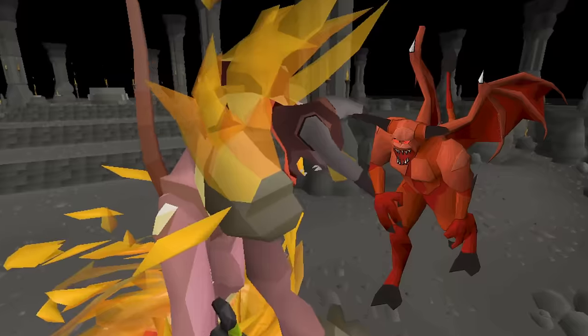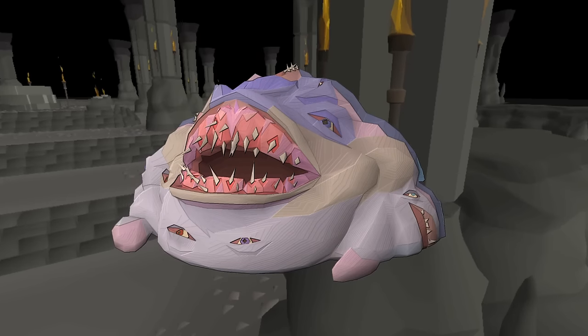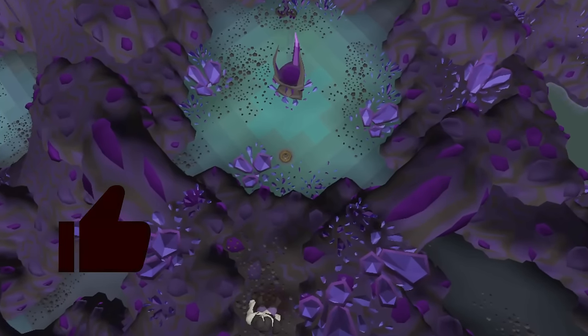Some relevant demons range from Greater Demons, Demonic Gorillas, to the likes of Kirill, Sire, Duke, and many others. This weapon is storable via Stash Unit so I can keep it forever as an ultimate. Make sure to like the video to let me know you enjoyed it and support the channel.